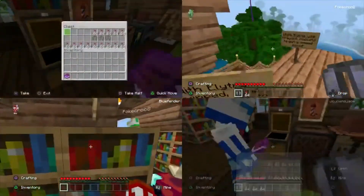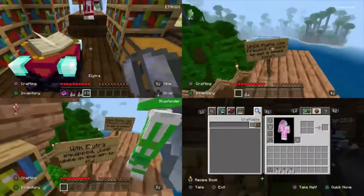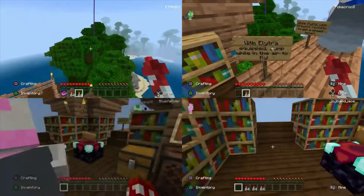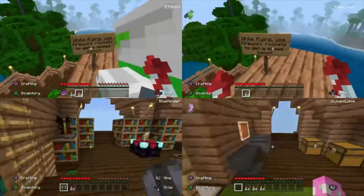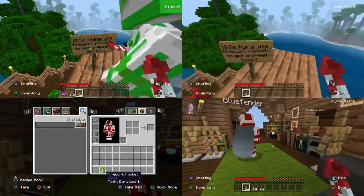I think it might be that purple line in the sky. So do we put these on? I forgot my stuff. Maybe that's it. We will let you equip - jump while in the air to fly. While flying, use fireworks. What do we need those rockets for? Use firework rockets to get a speed boost while you're flying.